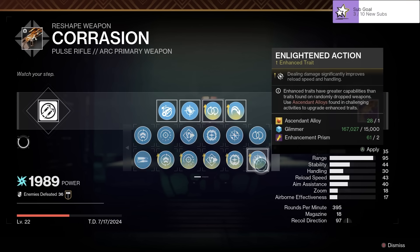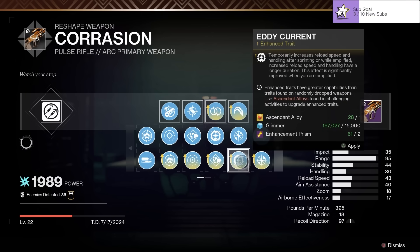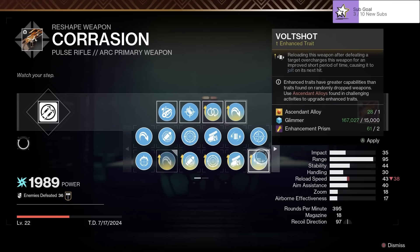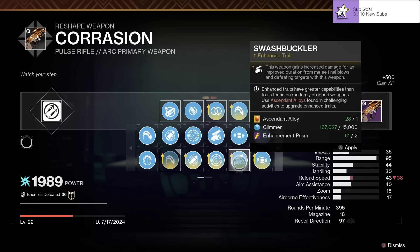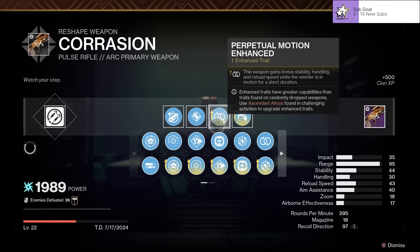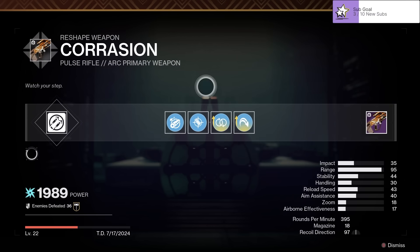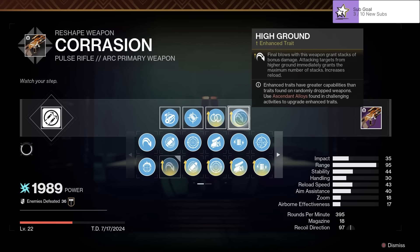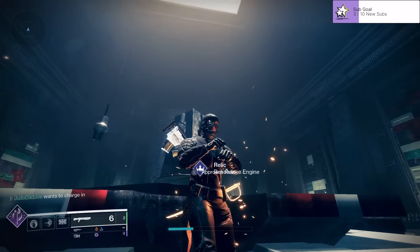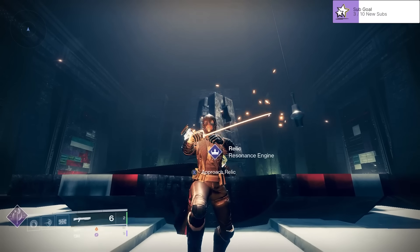There's also air trigger, pugilist, eddy current, enlightened action, and high impact reserves. For PvE you might want to look at eddy current, and in the second slot you can also get vault shot — this will make a very good arc chaining damage build. You also have swashbuckler, frenzy, eye of the storm — some very solid perks. This is looking like more of a PvE weapon, but for PvP I'd recommend perpetual motion enhanced and high ground. Let's take this into a game of competitive!